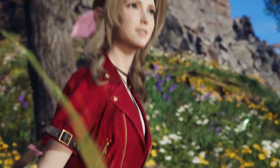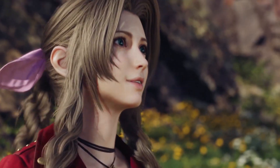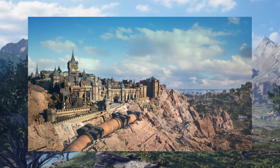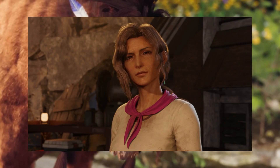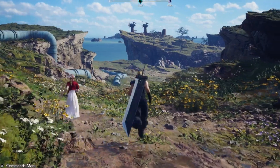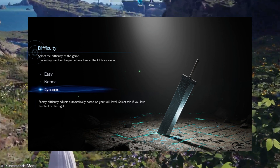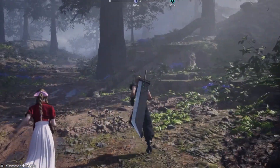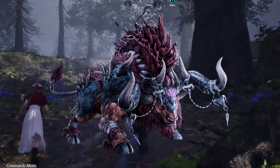Square Enix has showered us with a load of new gameplay details and screenshots for Final Fantasy VII Rebirth, including information about the regions we'll be travelling through and characters we'll be meeting. For this video I wanted to cover the details they've provided about the various battle difficulty modes, materia development, and one of the summons that we'll be able to call upon — namely Kujata.